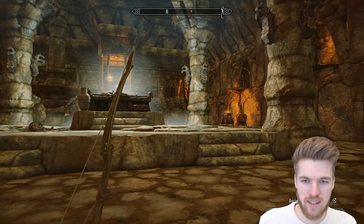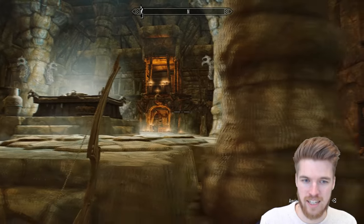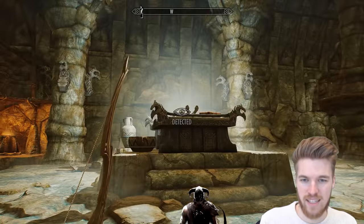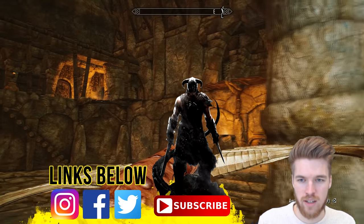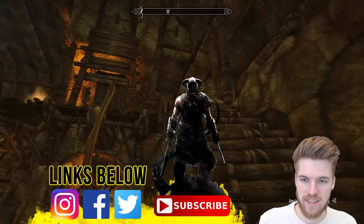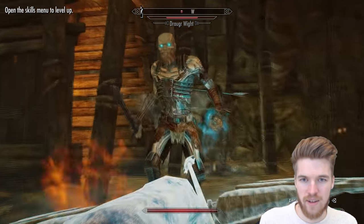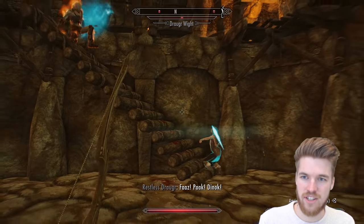Anska doesn't actually act like a proper follower — if you go into sneak mode, she won't follow. This area almost looks like some kind of sacrificing area, like an offering to the dragon priest Vokun. I can hear another Draugr but I can't see him. Then Anska unleashes fire magic — she is an absolute fire mage boss. Look at her, she's a complete savage. Lydia has been replaced.